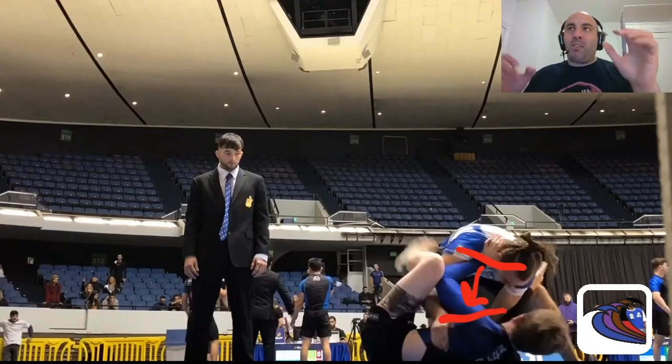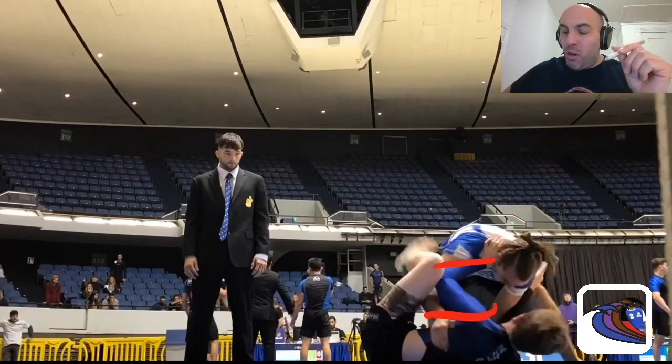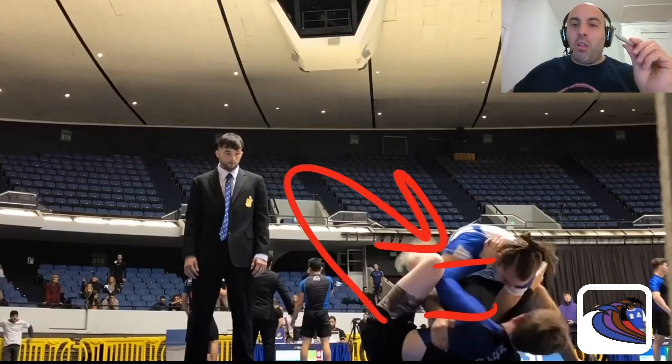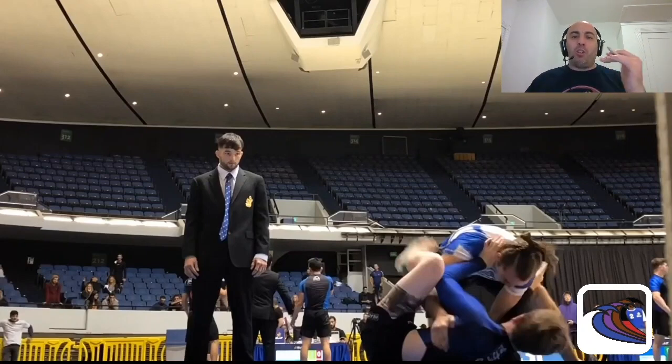Similar to Jonathan in the first match we watched today, this space happens because you're stiff. Stiff means strong for sure. But the rule — and we talked about this a lot in Paper Cutter University — is that the person on top wants to maximize weight and minimize space always, unless they have a really good reason not to. The bottom player wants the opposite: maximize space, minimize weight. That is the rule in any dominant position. So here you're trying to pass, you need to minimize the space. This space occurs because you're stiff — your spirit animal in this moment needs to be a trash bag full of molasses.